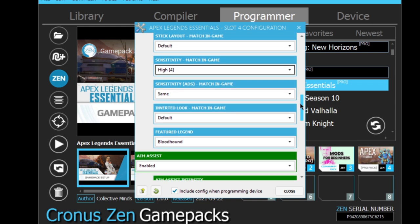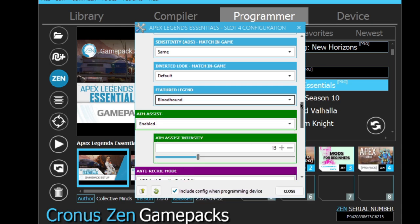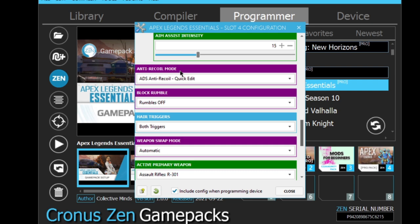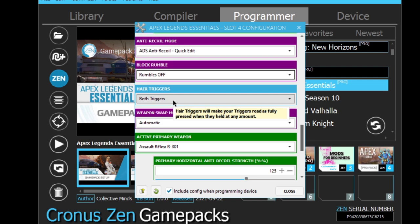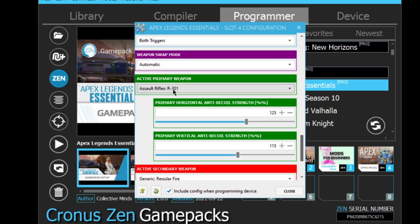For the featured legend I'm leaving standard default — I'm on Bloodhound. Just select your favorite legend, your go-to, your main. Aim assist: enabled, leave it at 15. Do not touch this number — just leave it at 15. That's what the developers tested and they recommend leaving it at 15 to avoid headaches. Anti-recall mode: ADS anti-recall. Quick edit: block. Rumbles: to each their own — if you like rumble, turn it on; if not, turn it off. Hair triggers: both triggers. Weapon swap mode: automatic.